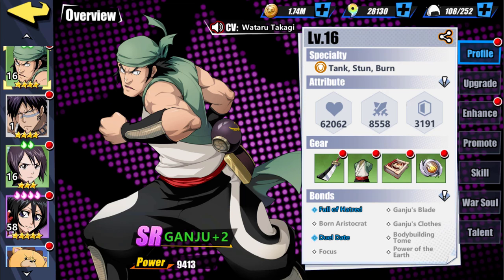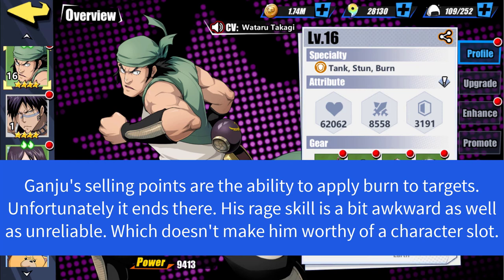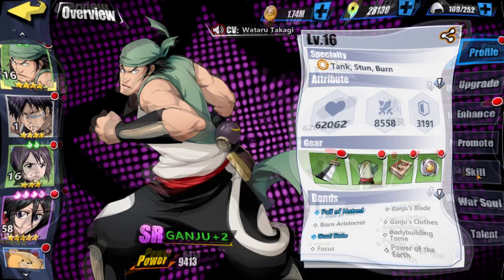Greetings guys, my name is Elio and welcome back to the channel. In today's character review we have Ganju. SR Ganju's specialty is being a tank type, and his main selling points are stun and burn, so let's go ahead and take a look at what he's working with.